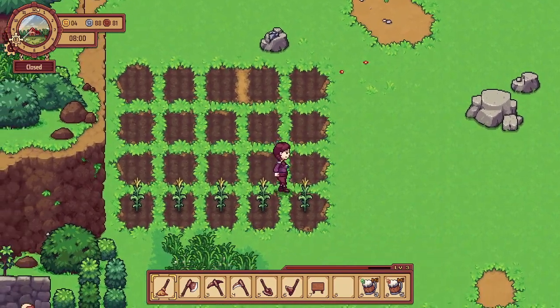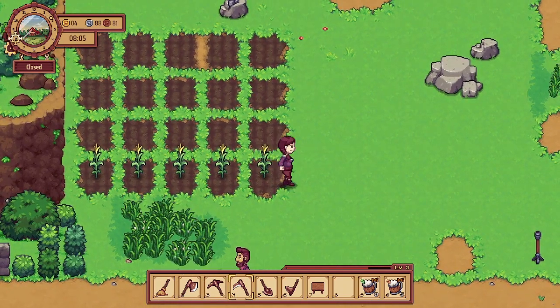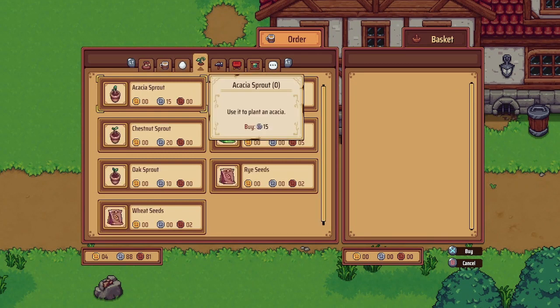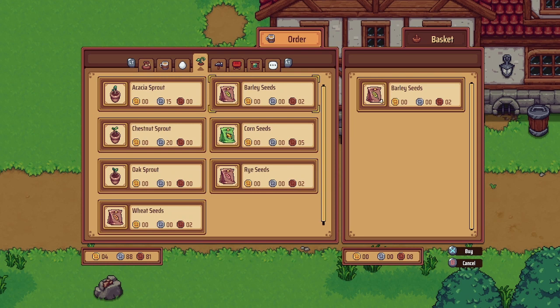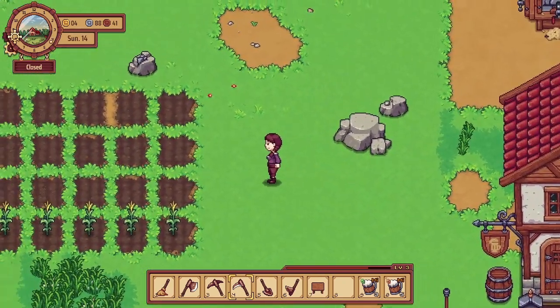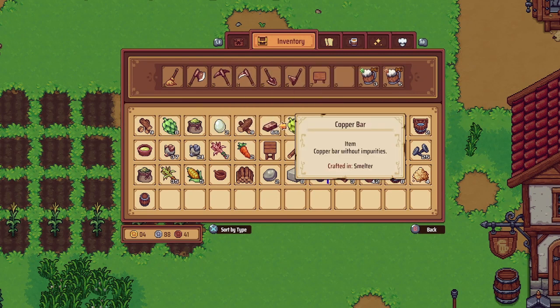We have a few empty spaces - did I not order seeds for this? These aren't ready to harvest yet. Maybe I should order some more seeds - I thought I did last time but apparently not. We'll get five barley, five rye, and ten wheat, and order those.